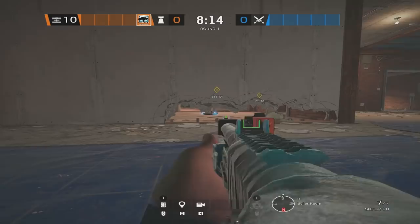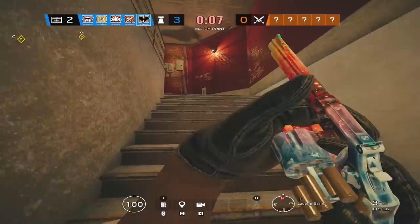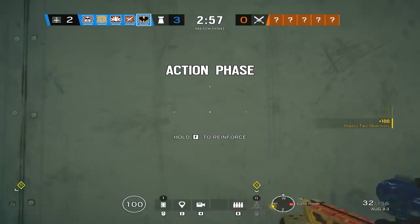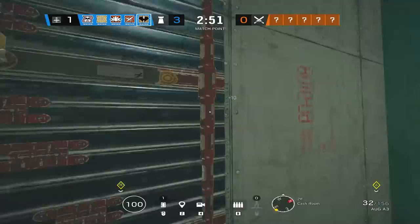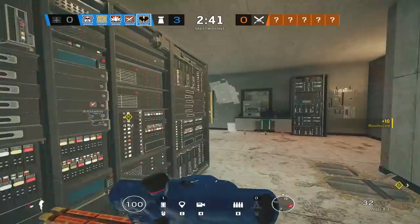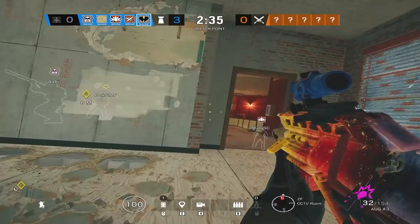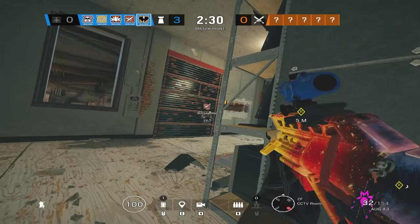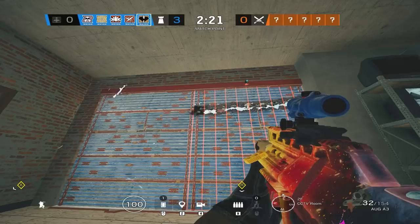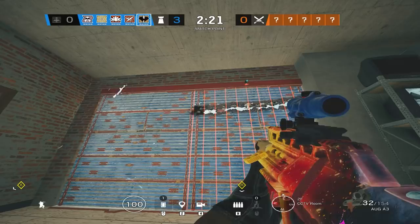Now let's talk about the different ways you could be playing Malusi herself — the conversation of roaming versus anchoring. Anchoring with Malusi is pretty much the same as any other defensive operator, but you might want to be a little more reactive off your Banshees and play more aggressively. The information and slowing effect of the Banshee is a great help for taking gunfights. If you decide to roam, you could bring a Banshee with you if your team has enough utility on the bomb site. Place it in a hot spot area where it gives you information and allows you to play more aggressively. That little piece of information can really go a long way.